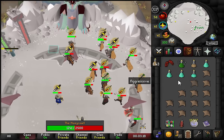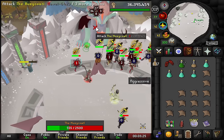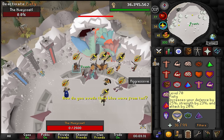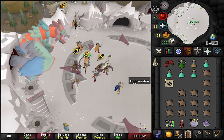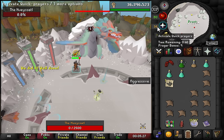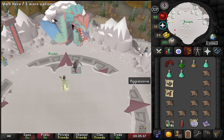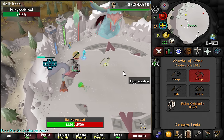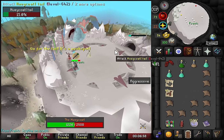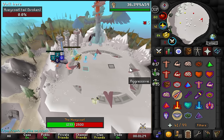So far the boss is super simple: pray accordingly, dodge the spells, dodge the floor mechanics, and just hit the boss. I'm not sure what to pray against the frozen technology attack. I had my ground items turned off — that's why I couldn't see loot. The loot so far on mass is not very good. For the tail segment I feel like you'd need to swap gear; it hits but hits very low, which I guess is the point.